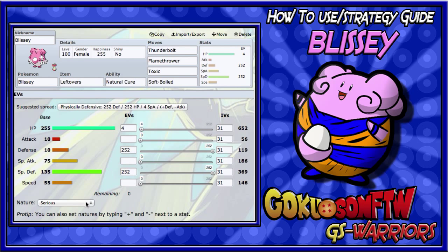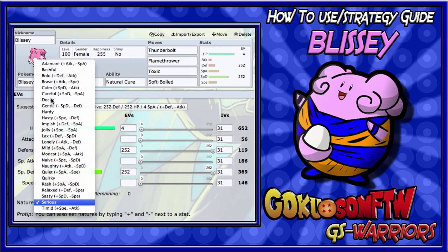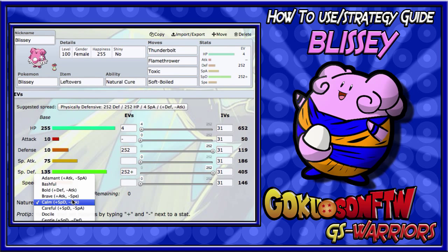For Blissey's nature, you always want either Calm or Bold. Blissey can't run physical attacking moves because of her 10 base Attack, which is terrible. I usually run Bold because she gets that Defense boost, letting her survive more physical attacks. If you run max Special Defense as well, she'll also survive special attacks like Focus Blast and Aura Sphere. That's pretty much how you run Blissey.